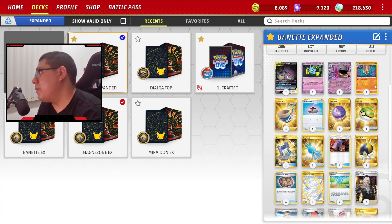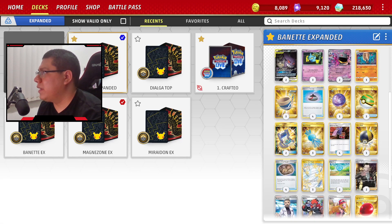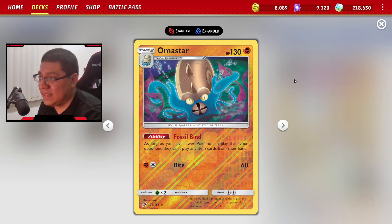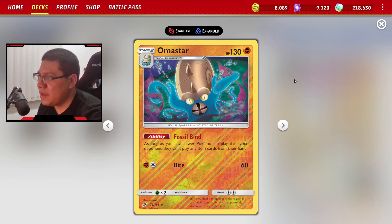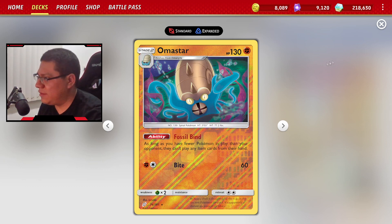Eso te compra un turno para poder armarte con el Gengar Mimikyu o el Banette EX. Estos son nuestros dos atacantes principales. También tenemos un supporter muy poderoso: un Defined Fossil que evoluciona con un Rare Candy a Omastar. Omastar tiene una habilidad llamada Fossil Bend: mientras tienes menos Pokémon en juego que el rival, el rival no puede jugar ningún ítem de su mano.